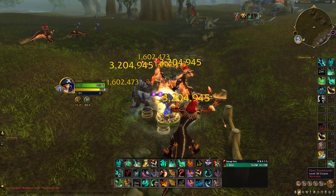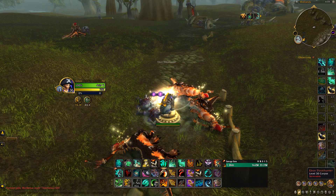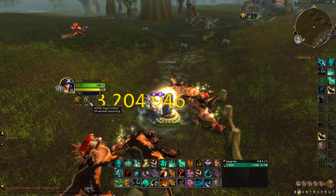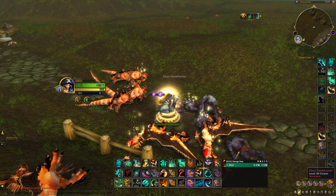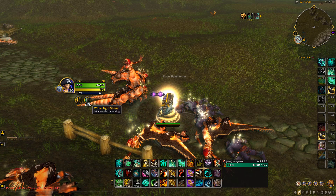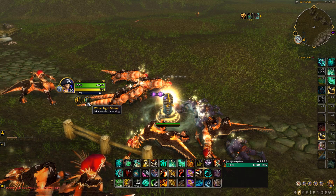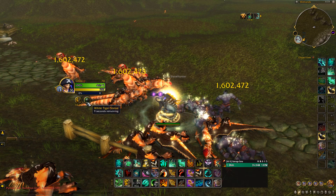For example, we'll start off with the White Tiger — as you can see we didn't use any moves, it's just the White Tiger doing pulse damage. See how it's pulsing out damage and automatically killing the mobs for us. Here's the timer — it's got 15 seconds left and we're fully AFK right now, not touching anything whatsoever.